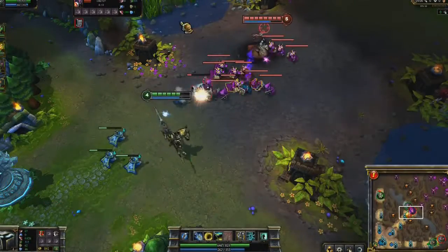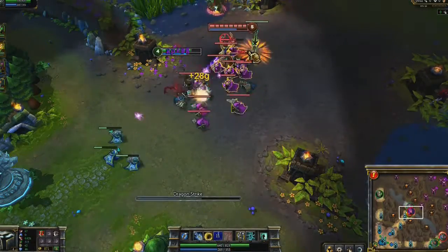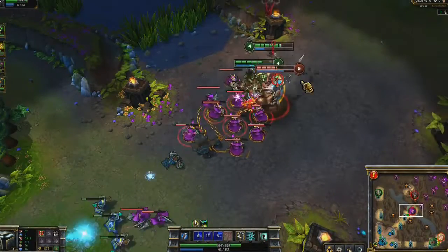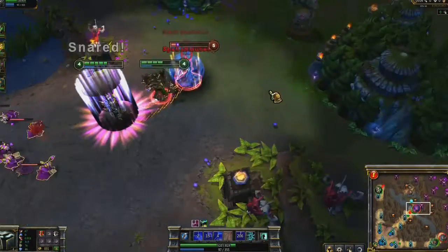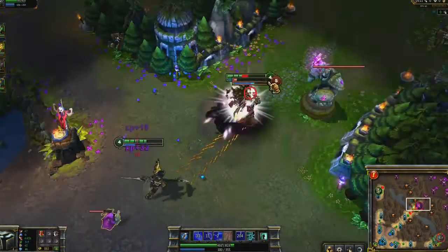Jarvan combines very well with allied gankers. Here as Maokai comes in, I launch Morgana into the air with Demacian Standard into Dragon Strike. Unfortunately, I use Exhaust way too late, resulting in Maokai's death in exchange for our kill on Morgana.